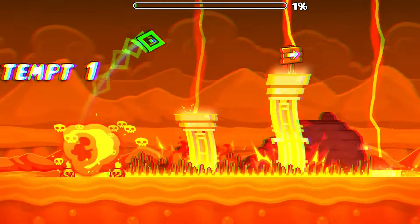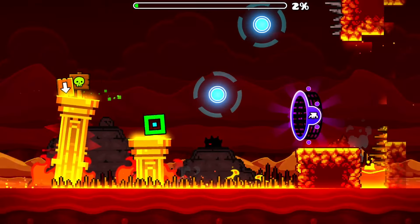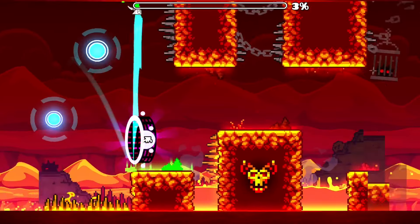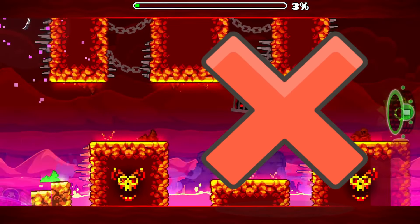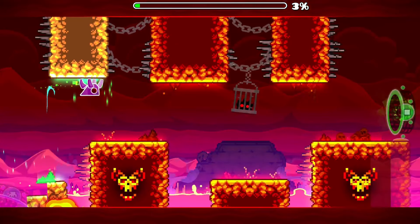You start off by doing a simple orb jump, after which you can hold to jump over this tall structure. Drop down and quickly hit the two blue orbs. Don't click immediately when at the spider part, but wait until your cube is fully on the ground, after which you should click. Click as far as you can on the end of all the structures here.